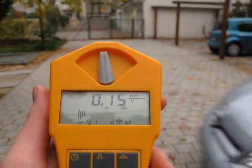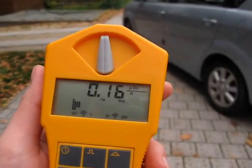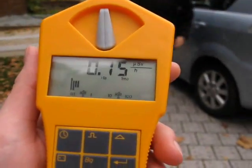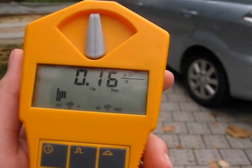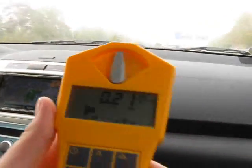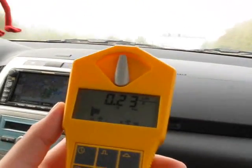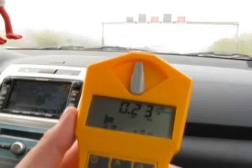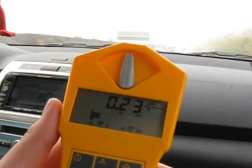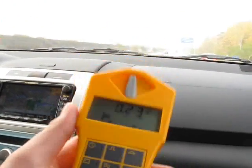We're about to depart from Berlin, and as you can see the background radiation is about 0.15 microsieverts here. We just entered Saxony and the background radiation increased to 0.23 microsieverts, which is quite a lot. Remember, in Berlin we had about 0.15 and now it's over 0.2.